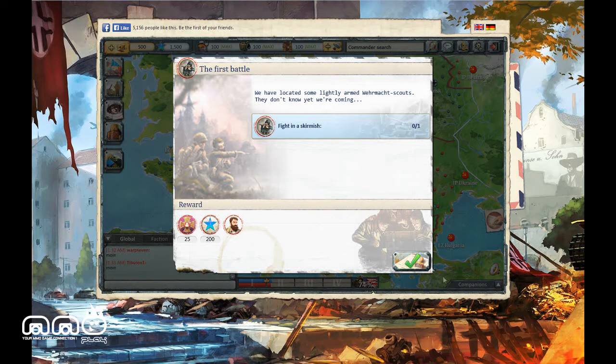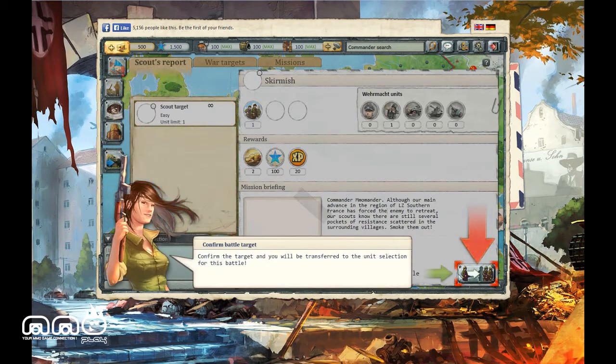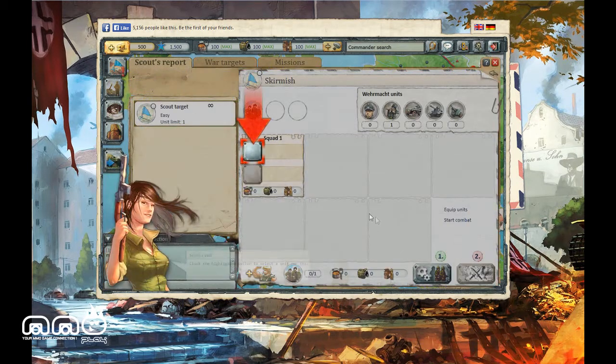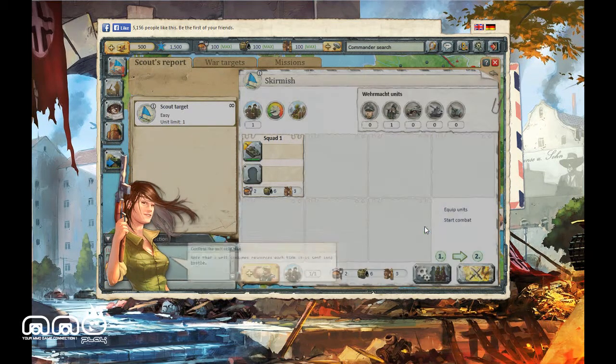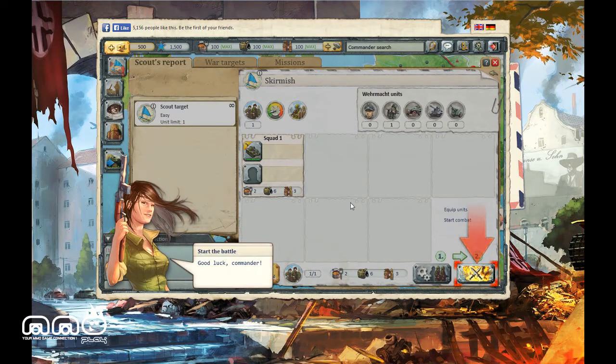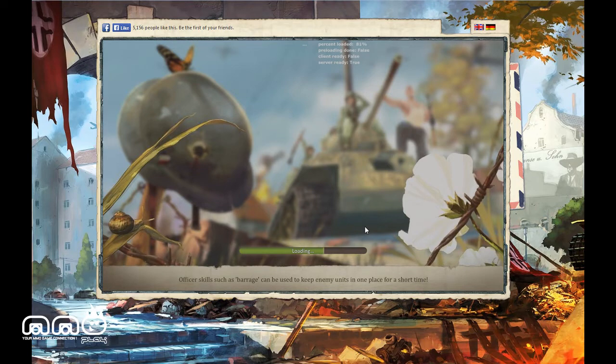It's World War II — everything's gone to hell right now. There's not much in the way of in-game sounds during this part of the game. When you get into a battle there's a little bit, so just keep that in mind — it gets awfully quiet. It's kind of lonely, but here I got a tank and I'm going to send it over into a battle.